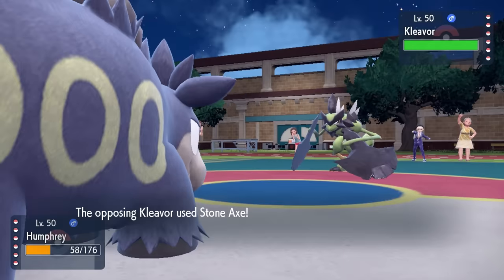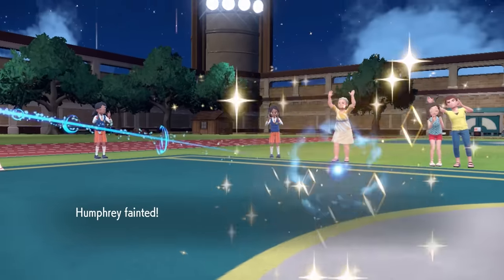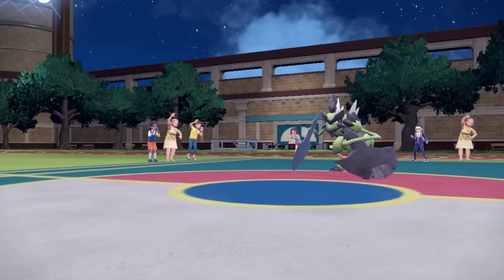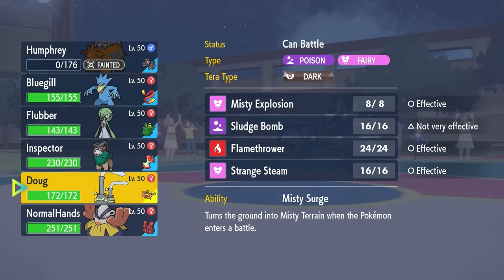I don't have a whole lot that wants to switch into this. They go for another Stone Axe, they hit, and down goes Humphrey. We're down one from the start, but we're getting rolling. I got the Stealth Rock up, so I don't have to worry about potential Focus Sashes of theirs in the back.